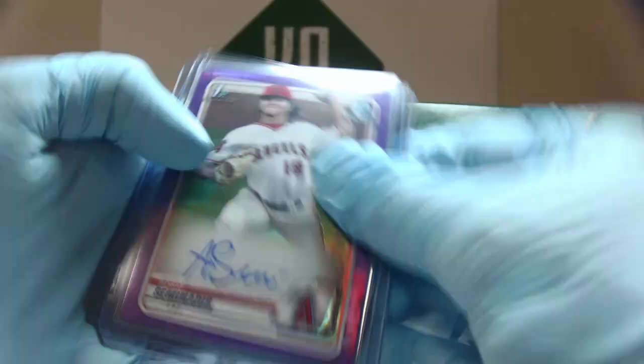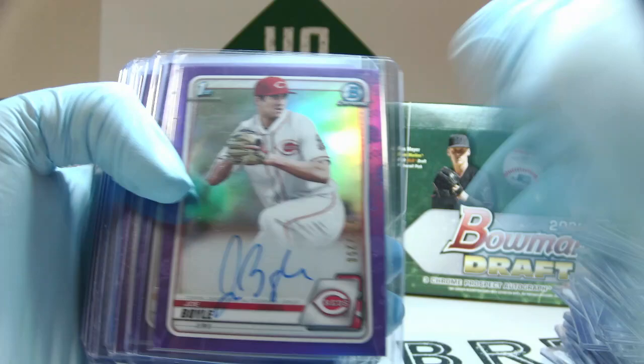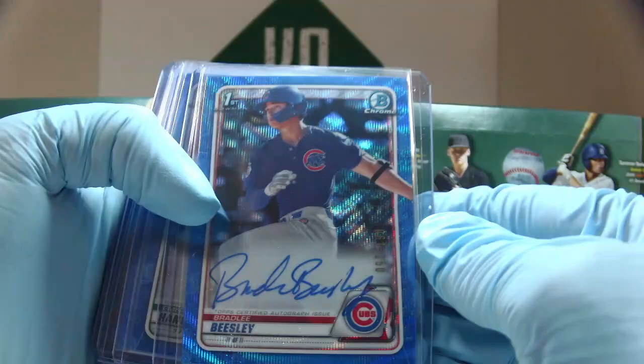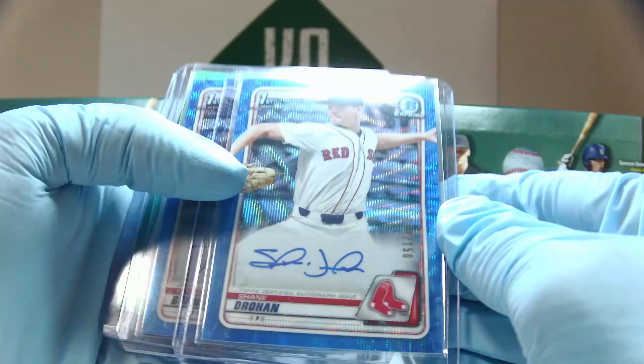And then purples — we have Adam Seminaris, Alec Burleson, Carter Baumler. These purples are out of 250. Ian Bedell, Joe Boyle, Joe Boyle, Owen Casey, Tekoa Roby, Alika Williams. This is now numbered out of 150: Bradley Beasley, Emerson Hancock, Jordan Wogu, Kaden Polkovich, Bryce Bonin, Shane Drohan, and Tanner Burns.